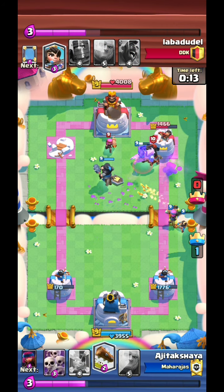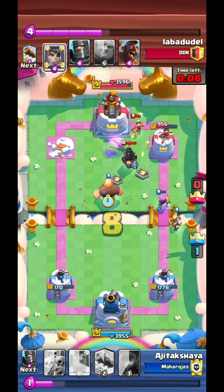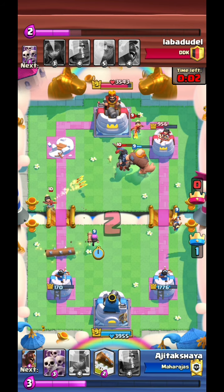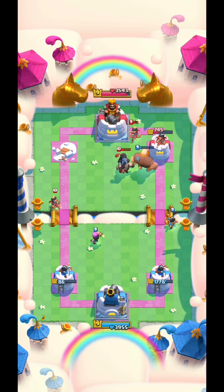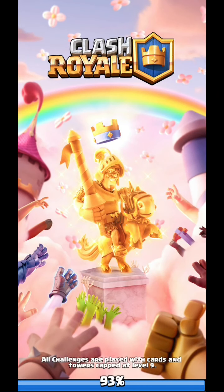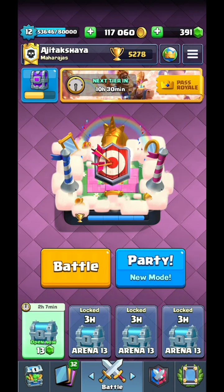I'll just keep pressurizing him so he cannot play anything on the left-hand side. His princess locks onto the giant, then the firecracker takes down the princess - good game. We could have pushed for two crowns but I didn't want to take risks as it was my last attempt to win. Use your ten gems if you're close to winning - I think it's worth it. Anyway, if you enjoyed, please leave a like and subscribe. Thank you guys for watching. Peace out.